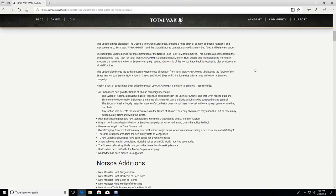This includes all the content from the original Norsca race pack for Total War Warhammer, alongside new monster hunt quests and technologies to more fully integrate the race into the Mortal Empires campaign. Ownership of the Norsca race pack is required. This also brings the 30th anniversary Regiments of Renown from Total War Warhammer 1, bolstering the forces of Beastmen, Norsca, Bretonnia, Warriors of Chaos, with 30 unique elite unit variants in Mortal Empires.